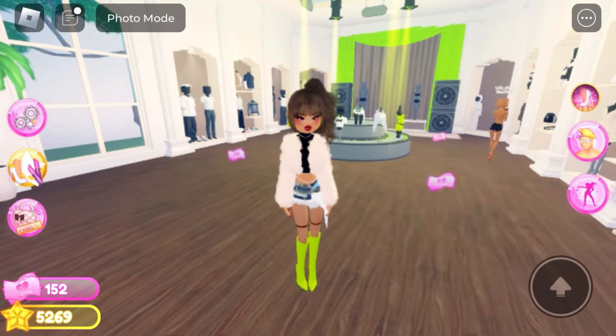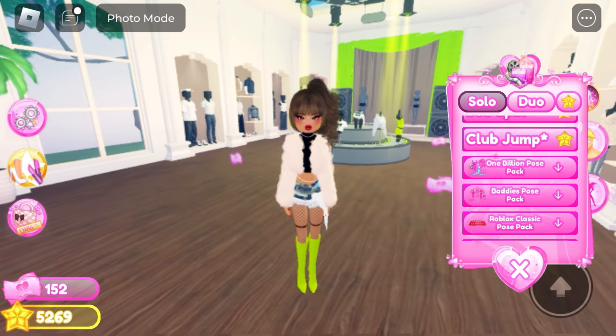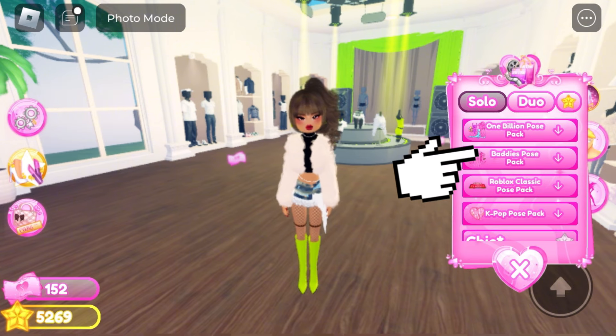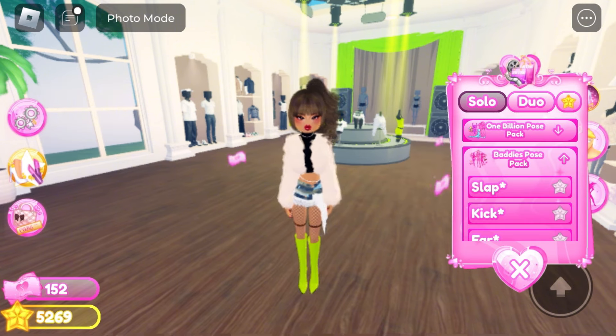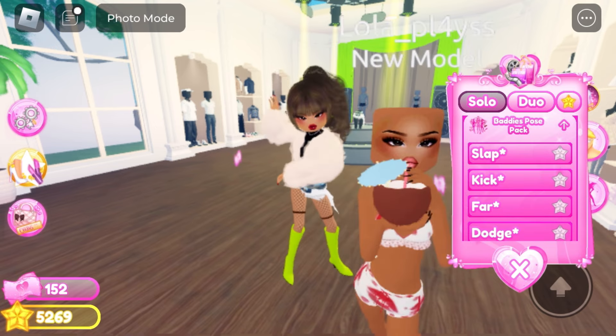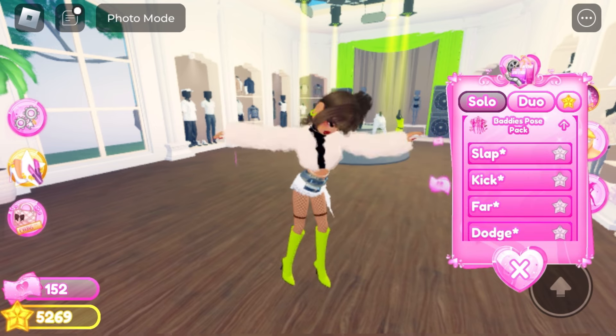To see the poses you just got, click here and scroll down in the solo tab until you see the name of the pose pack you bought. Click on it to open it. If you like any of the poses and want to save them for quick access, just click on the star — when it turns yellow it's going to be saved and will go to this tab.